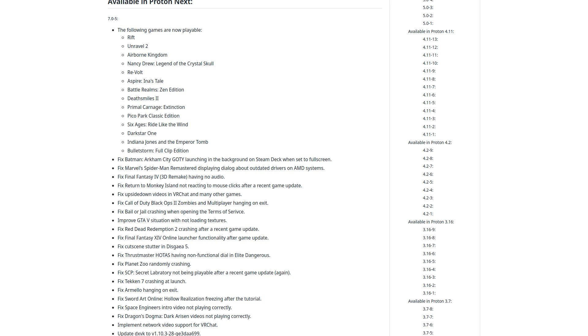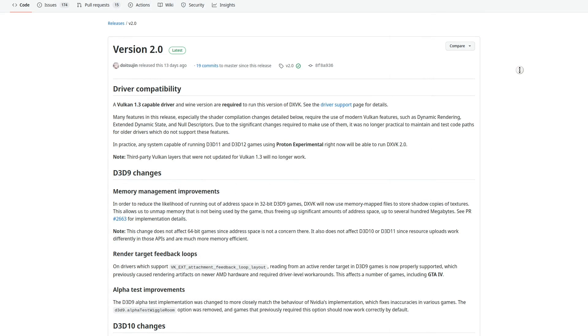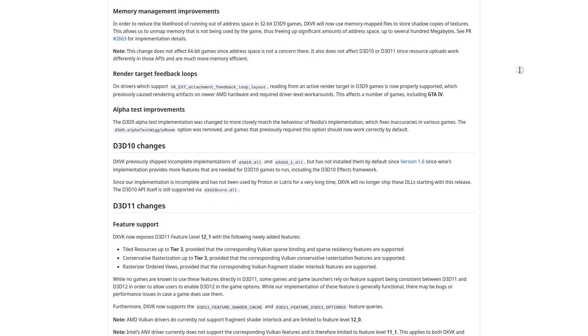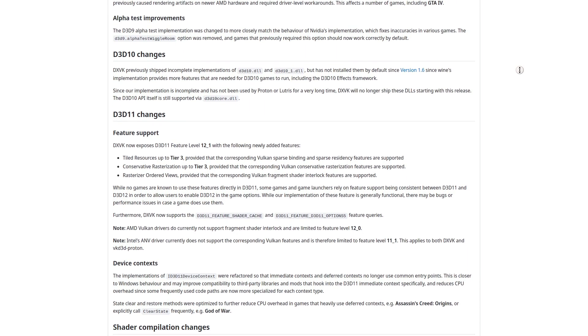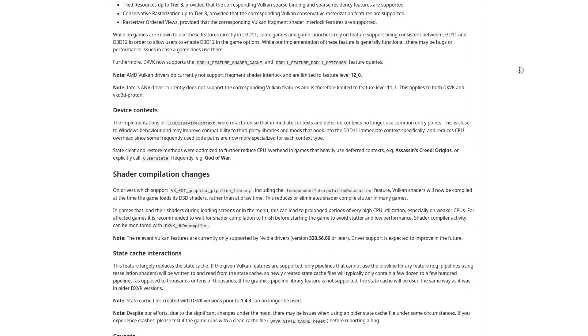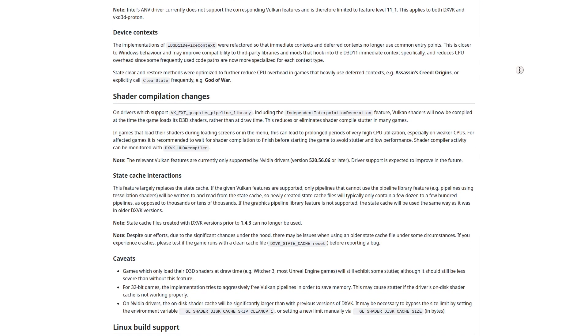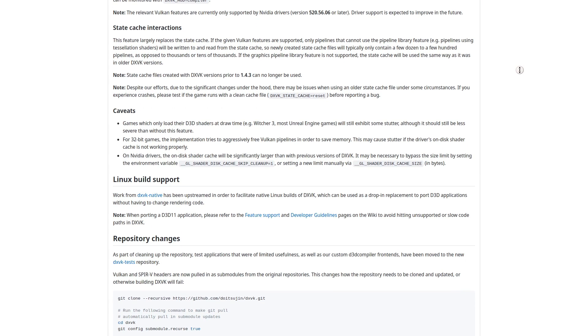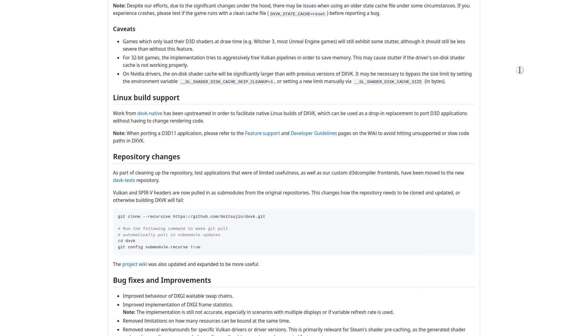There was also an update to DXVK, which is the Direct3D to Vulkan translation layer. So quite a few new games are supported and a lot of fixes for other games. They have a lot more exciting improvements coming to Proton as well, like the DXVK 2.0 release. This is the translation layer that Proton uses to get Direct3D 9, 10, and 11 to Vulkan, and that will be in Proton Experimental. When the GPU drivers are updated to support all the features it needs, this should hopefully solve a lot of the stuttering problems in games.